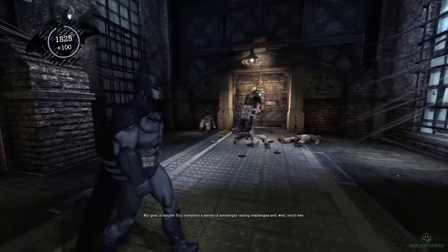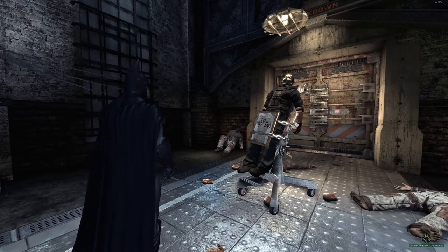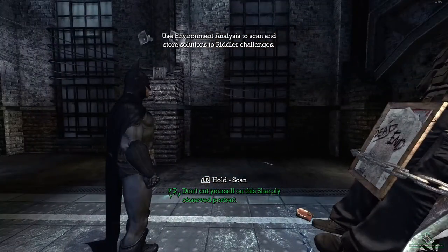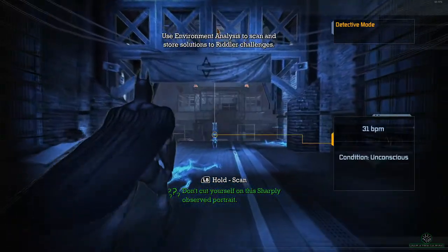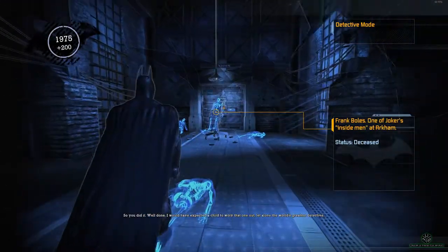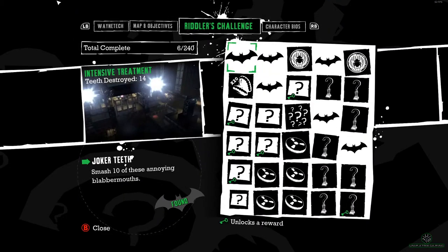Joker: 'Do you hear me, Batman? You complete a series of amusingly taxing challenges — and well, you'll see. Ready for your first one? Good. But be careful — don't cut yourself on this sharply observed portrait.' Well that was easy. 'I would have expected a child to work that one out.' Took me longer, I think. 'I, Edward Nygma, have placed a dazzling selection of challenges and puzzles around Arkham.' Not sure we're going to do these on this playthrough, but if we come across them we can have a look.